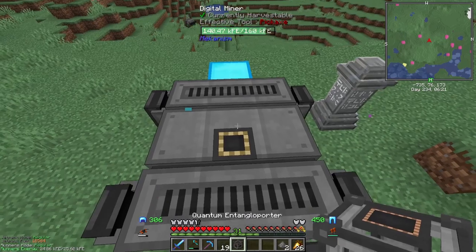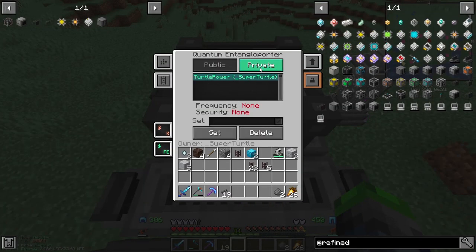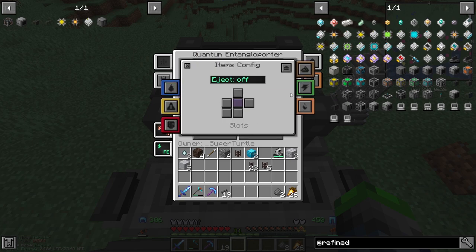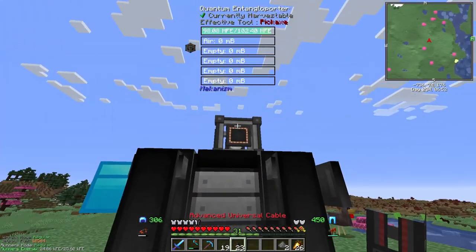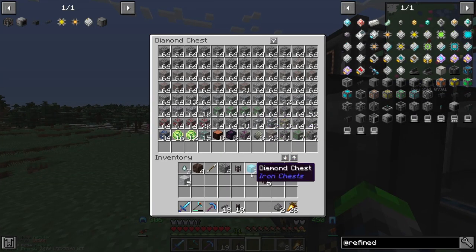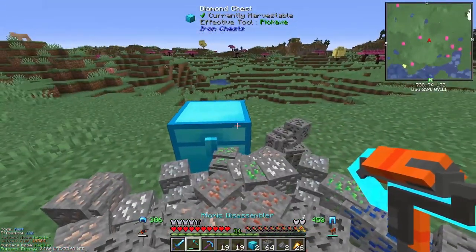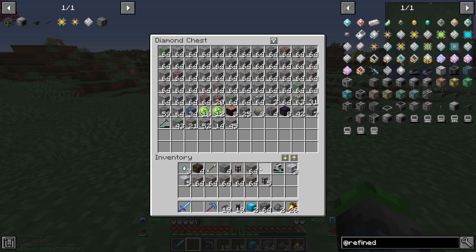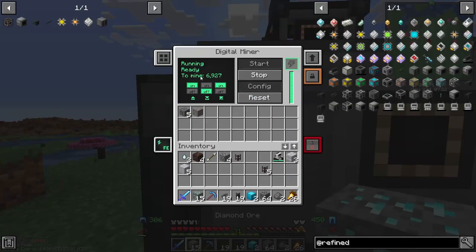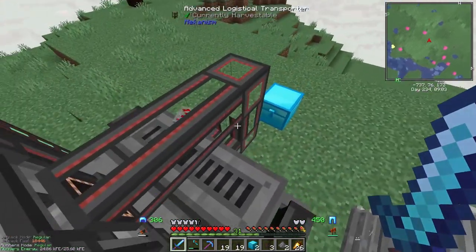This thing doesn't get any power, so we'll go ahead and place this bad boy here - this is for the turtle power. Items will be input on all sides and power will be output on all sides, auto eject on. Power's getting through - yep. All right, this is gonna be fun. We got 6,900 blocks - oh hey, it's working!